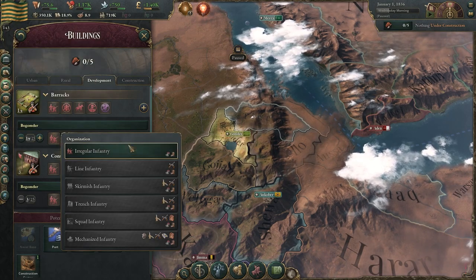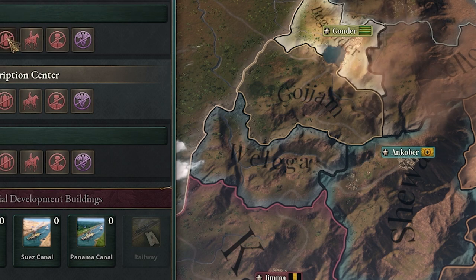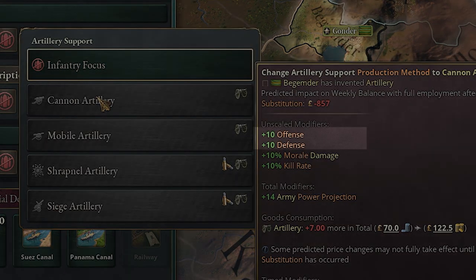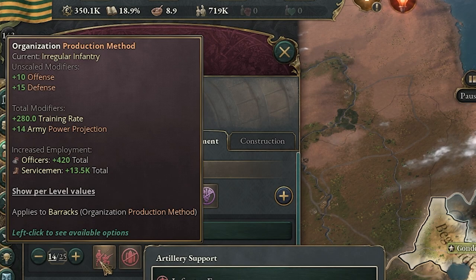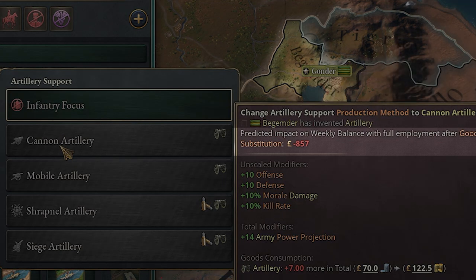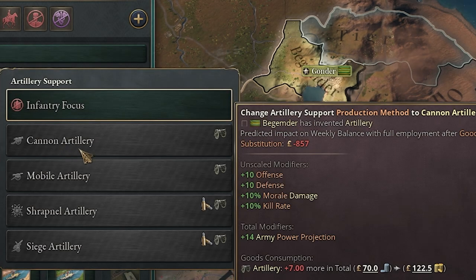So under here, you can see when we go for regular infantry, we're at plus 10 offense and plus 15 defense. So if we go for cannons and we do the cannon artillery, we're going to get a plus 10 offense and a plus 10 defense, which is really good. That's almost double in offense and almost double in defense. And the price isn't too bad — it's 857 pounds for substitution. You'll get morale damage and kill rate on top of all that, so it's actually really, really good.